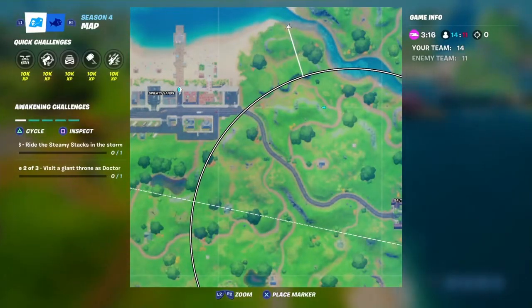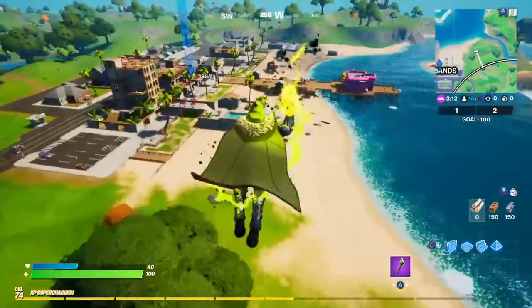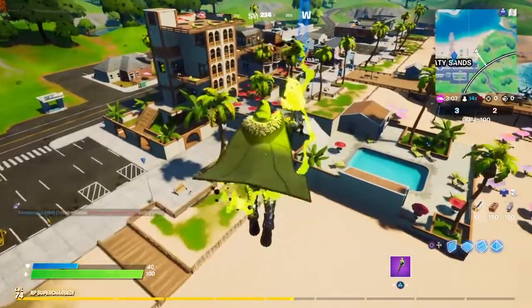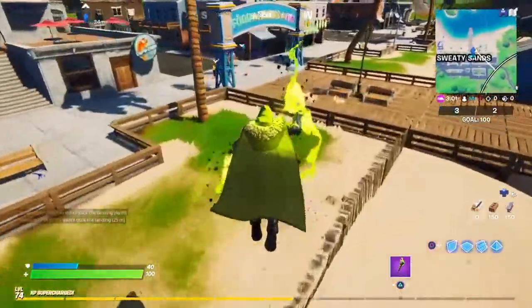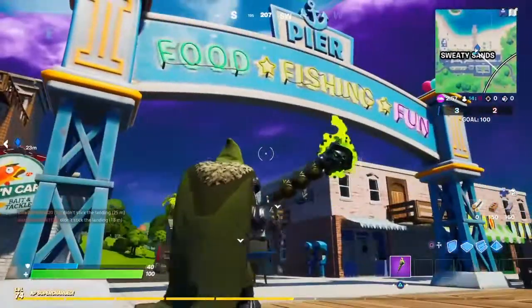The second birthday cake is located right here at Sweaty Sands. For this one it is right at the very front of the pier. So I'm just floating down right here right now. As soon as you hit the very front, the birthday cake is right there. That is the second location for the birthday cake.